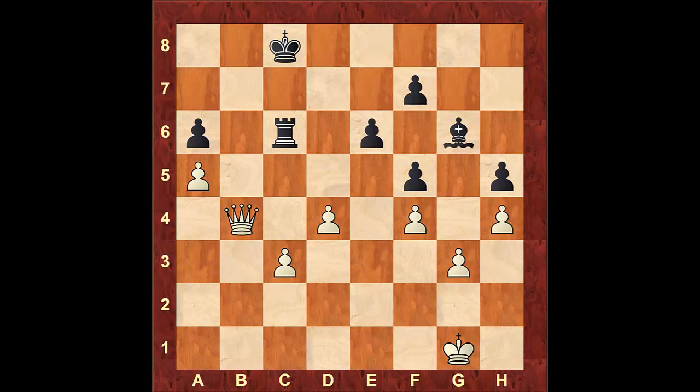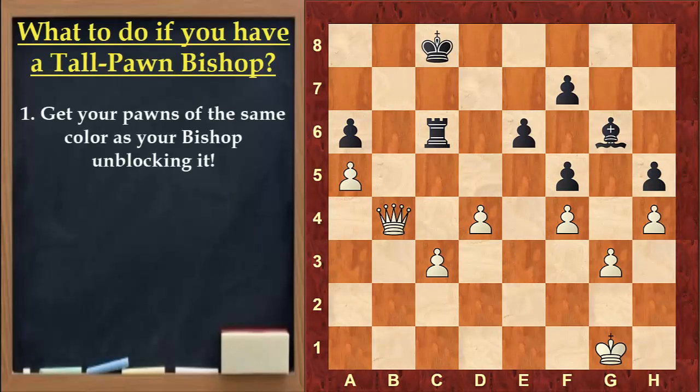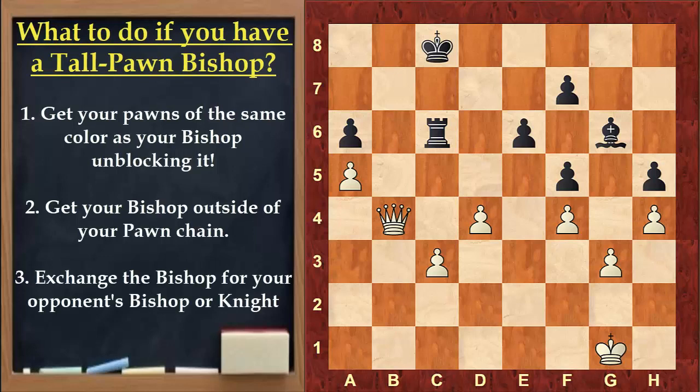You always need to think twice before placing your pawns on the same color as your bishop. In general you should only do this if your bishop can get outside the pawn chain, which would make it active, or if your bishop is proving useful — most likely as a defender inside the chain. With all the knowledge and good intentions, this won't stop you from having a bishop as a tall pawn from time to time. If this occurs, you need to first get your pawns off the color of your bishop to unblock it, or get your bishop outside the pawn chain, or exchange that horrible bishop for an enemy bishop or knight.